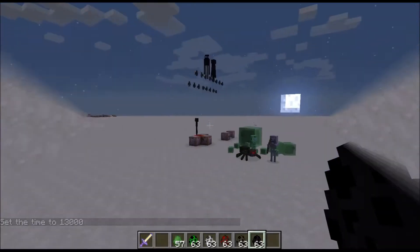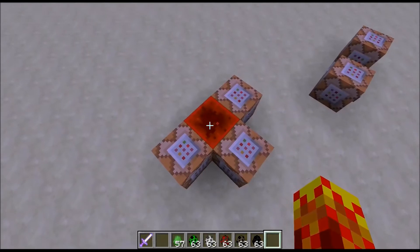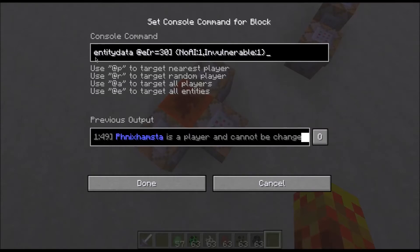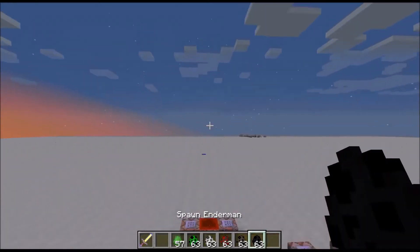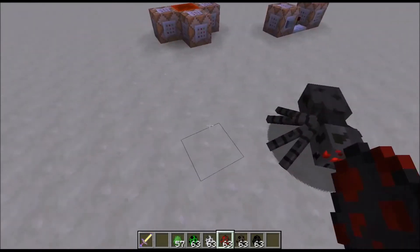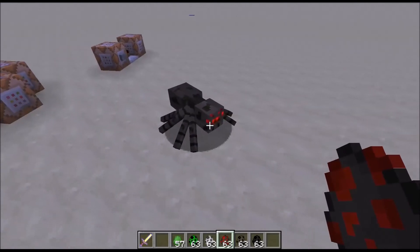So let me show you how it works. This here is a command block that will activate 20 times a second, and it triggers this command block. This command block is basically looking for all entities within a 30 block radius and setting entity data for all of those entities with a data tag, giving them no AI and invulnerability. So basically, if I summon any mob, it immediately does not have an AI as soon as it's summoned and will not be able to be killed.